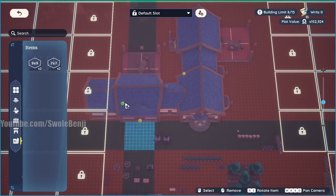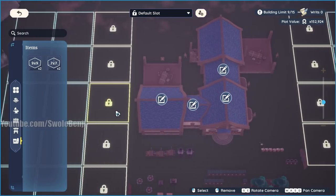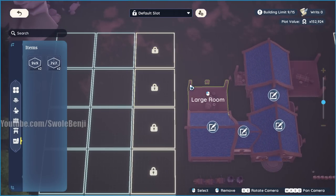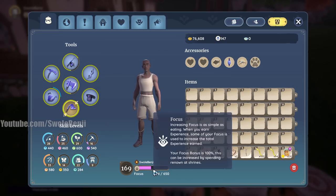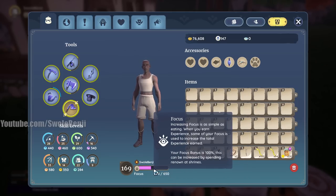You can't put a small room there unless you use Ritz to unlock those slots. Here's the thing — you don't really want to spend Ritz until you have your focus at 100, and technically you want max focus at 650. That's what I'm going to spend my Ritz on.